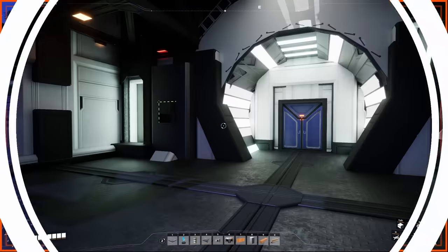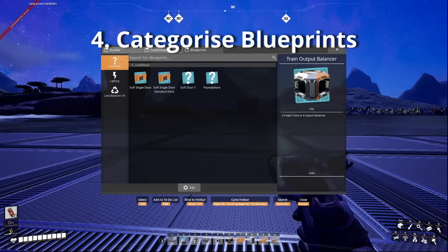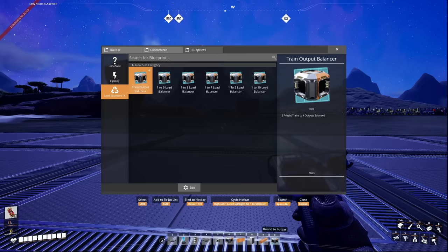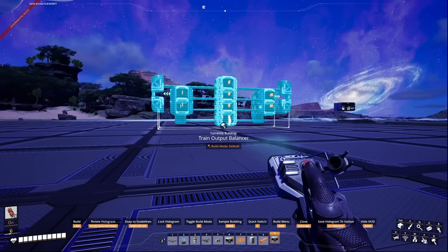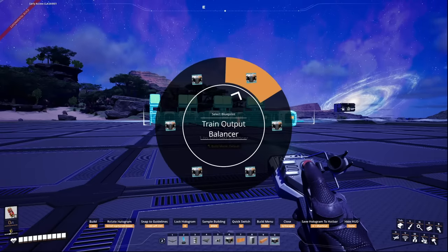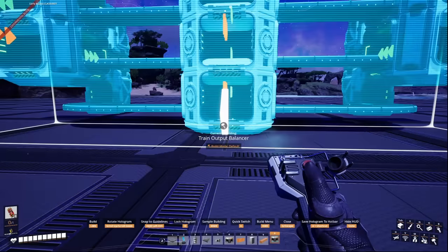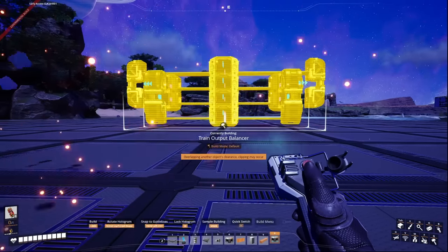You should also categorize your blueprints. You can use the radial dial by holding E when you have a blueprint open, which lets you cycle through different blueprints in that category. Consider categories for foundations, factory lines, load balancers, and decorational pieces. I have a subcategory just for light designs, which has proven particularly fruitful with Lumen. This makes building much quicker when selecting different blueprints.